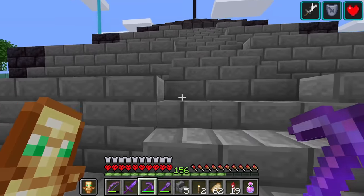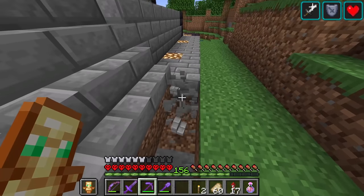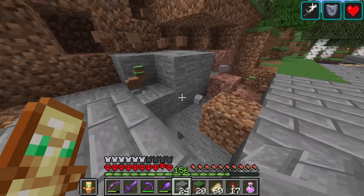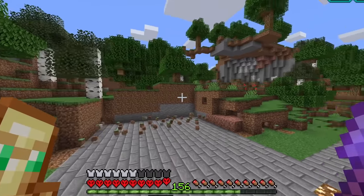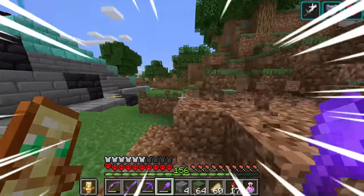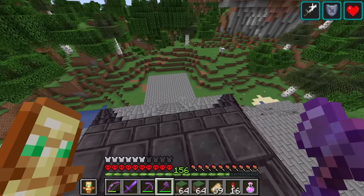I was considering putting it one layer higher, but I think I'm happy with it there. I'm starting to realize making this platform for the iron beacon might be a little bit of an issue. That is disgustingly ugly, so what I'm going to do is try and terraform the land and make it look natural. I think that looks a lot better. Now that we've got all that finished, it's time to actually make some beacons — but spoiler alert, this is going to be really easy.